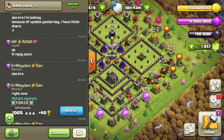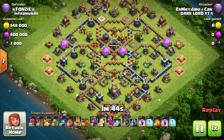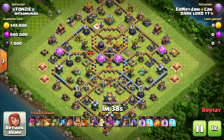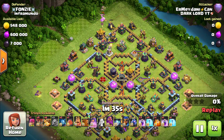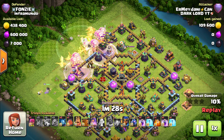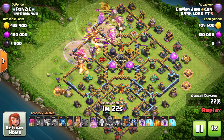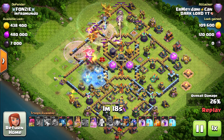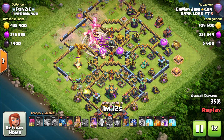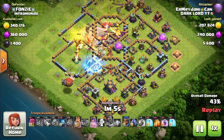The third attack is on Fonzi from Inframundo and it is a diamond base. Is he going to start directly into the town hall by sending the blimp? No — he is coming in from the eagle artillery side. He uses the warden's ability early, followed by two raid spells. The key is the way he sends the blimp, because that is what will get the town hall. He drops the third raid spell in the core and the clan castle along with the multi-target infernos have gone down.